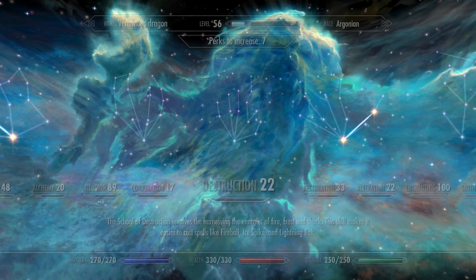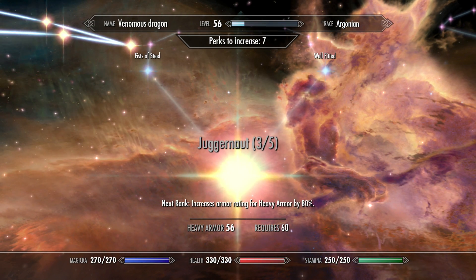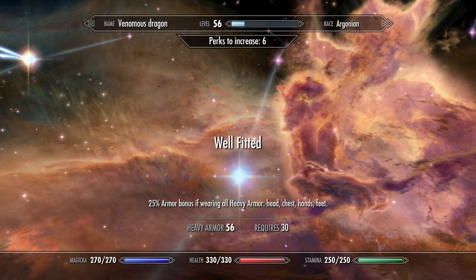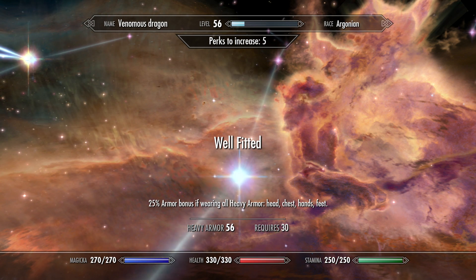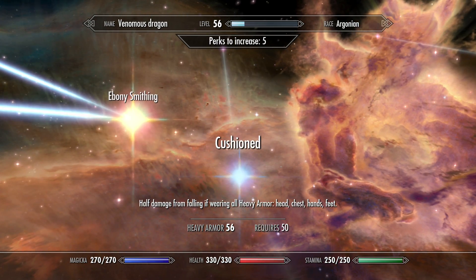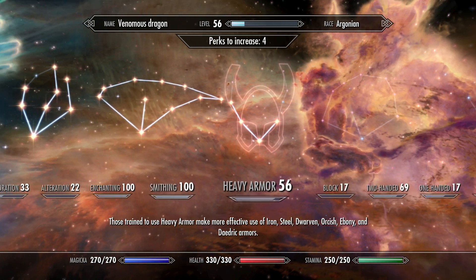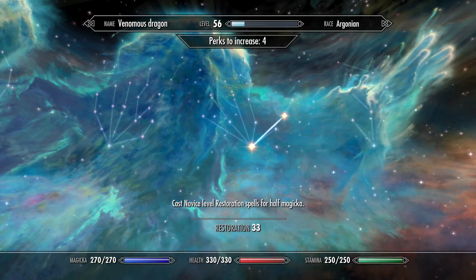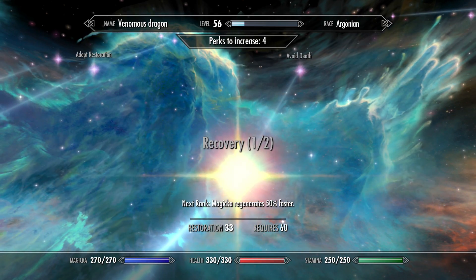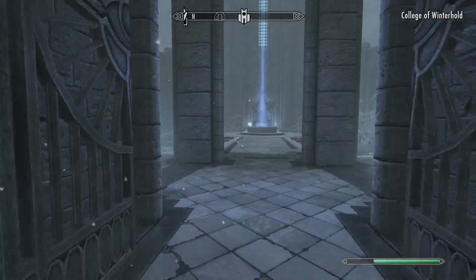Before we go in I just want to quickly check my perks. I wanted to see about my heavy armor — I think I can upgrade it some more. Increased by 80%, let's spend some perks guys, I've only just remembered about it. I don't have that yet but I'm going to get it anyway if we need it for later. Not going to get that one. This is what I really want to get — heavy armor weighs nothing, doesn't slow you down, that's what I really want. So that's pretty much almost all the armor perks. I'm also trying to train restoration — there's a perk in here: magic regens 50% faster — I want to get that at some point. So I need to go talking to some people at the college to get my restoration up.